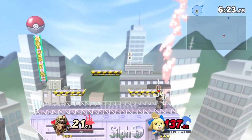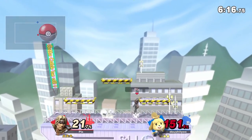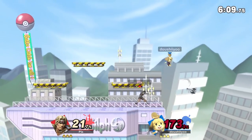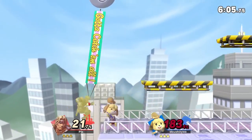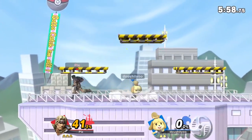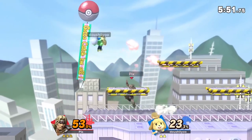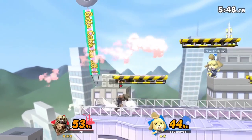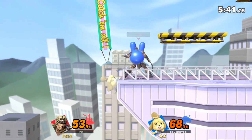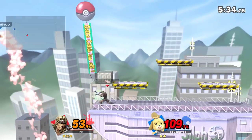He turned out really good. I think he's going to just shut down certain characters. I feel like there's actually a bad matchup for the Belmonts — Isabelle has pocket. I still need to get to Isabelle myself. I feel like that character is really good because of the fishing rod — it's a really good command grab. Her down-B gyroid does like 20 to 30 damage, which is crazy. Simon just can't go very far off stage, but what he excels at is edge trapping.